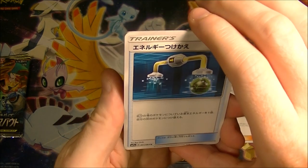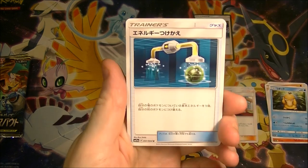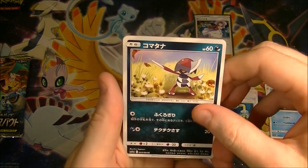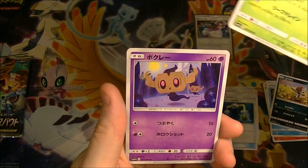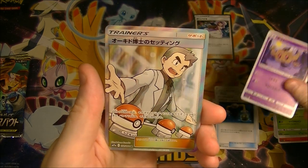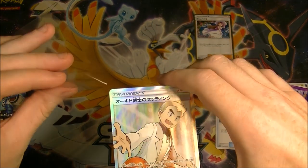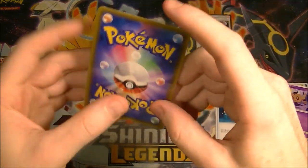Still really want to get the Welder Trainer Rare as well — that would be awesome. So it looks like we definitely got something in this pack. Looks like it's a GX. I think it's totally a Secret Rare. Let's go! Hey! Yes! Sweet! Professor Oak in the house — Professor Oak's Setting. We have done very good.